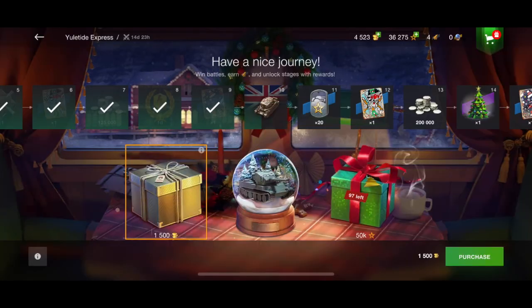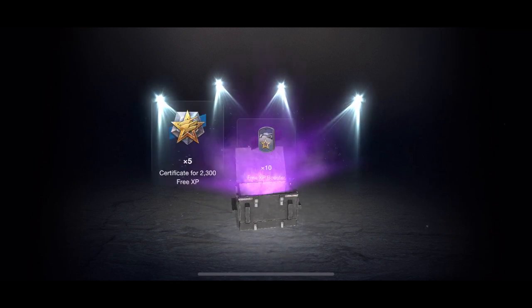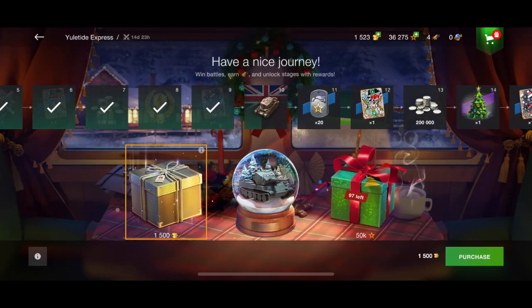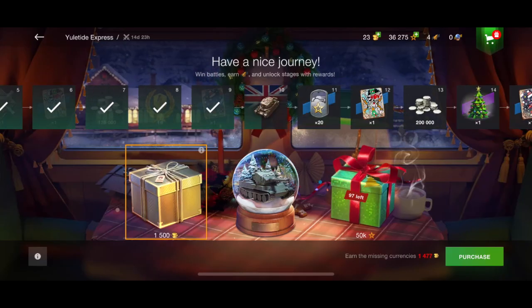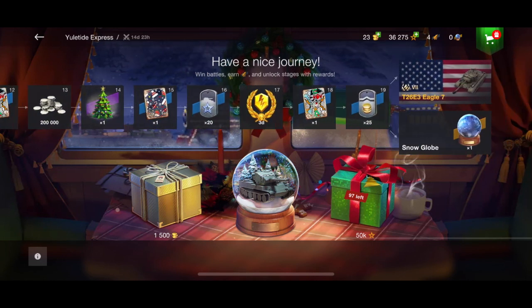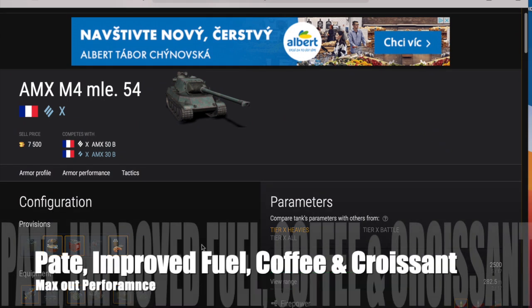I've seen people on the forum saying 'hey I got one snow globe and I got the tank' — well congratulations, but that's not what most people are going to get. Most of us are going to get screwed. You just saw me burn through 18,000 gold for one snow globe, and I got a tank I already have. I know it'll give me back some gold and maybe another box, but you know — boosters and 250,000 credits? That's basically three wins in a decent premium tank. This is real money we're burning through, coming up to Christmas.